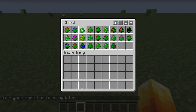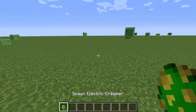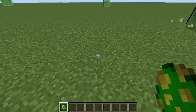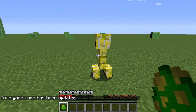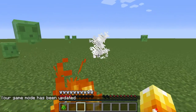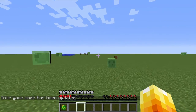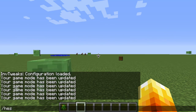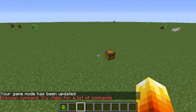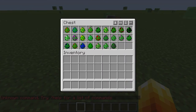Next is the Electric Creeper. The Electric Creeper is dangerous. It just summons lightning. That just doesn't work well. So that's the Electric Creeper.